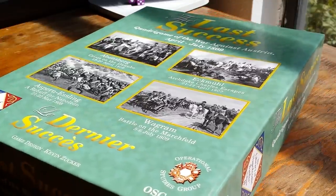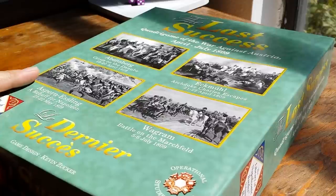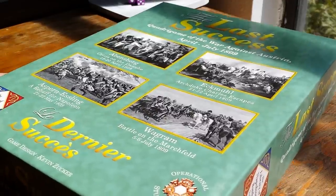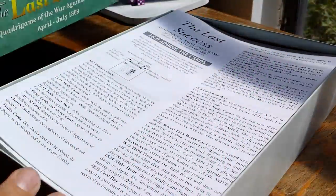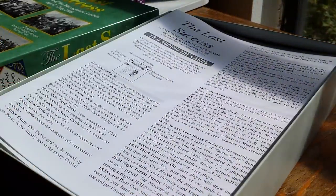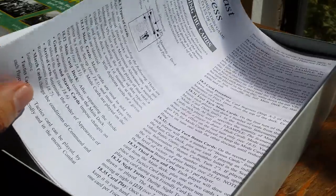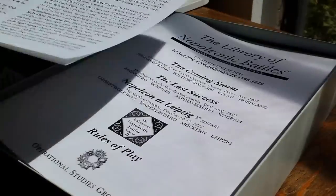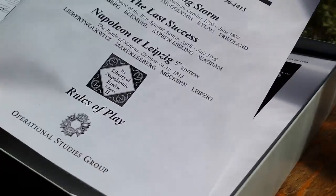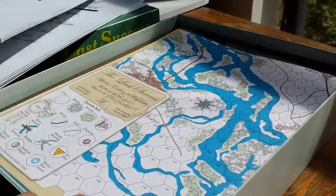The Last Success has four battles, so it's a quad game, and we are going to look at Aspern and Essling — this covers the 21st through 22nd of May. I've already read the rules; the higher-level systems have very similar rules here, though they do add some cards into the game which I think we may as well try just for the heck of it. The rules of play are fairly straightforward.